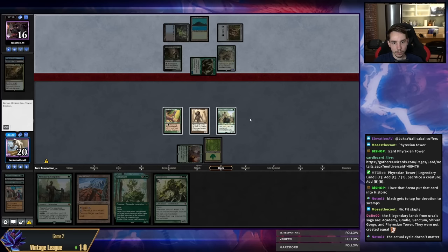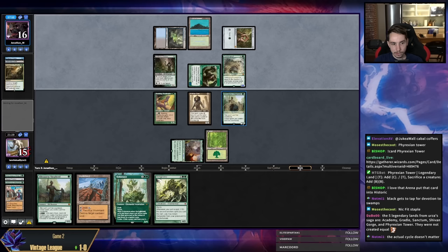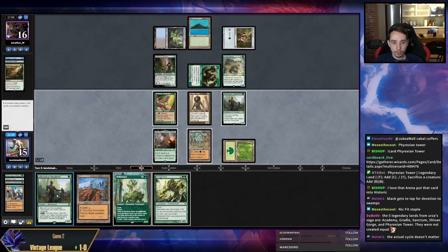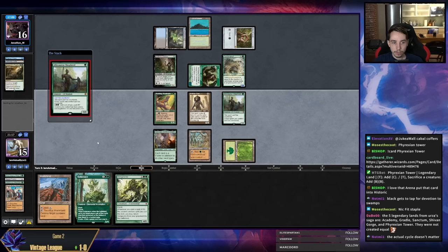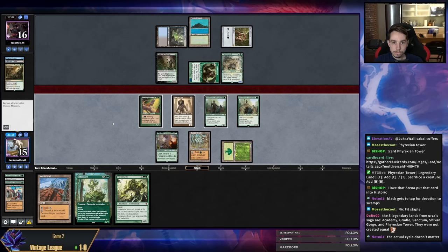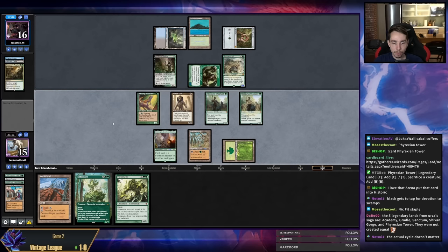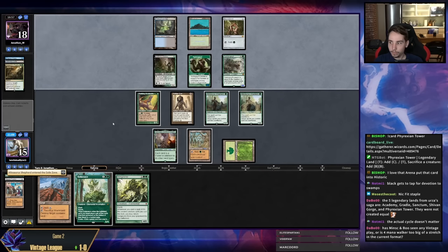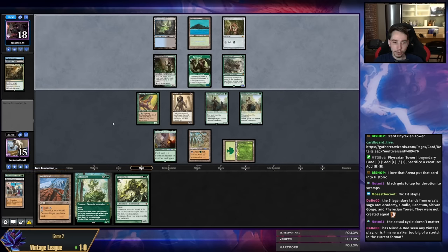I guess I'll take one here. So if I do a land — oh that's a good one. If I do an uncounterable Endurance, it's only going to be a 3/4, so this might actually work out. Maybe it's still better to just play the Vengevine this turn. Can I just shrink it? I think you can play Minsc & Boo in four-color Walkers and Oath and RUG — totally playable, and I don't think four is too much.